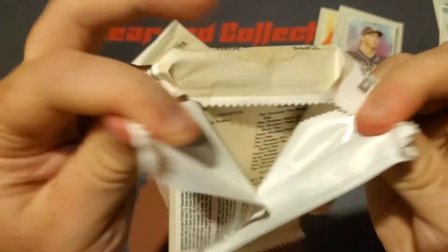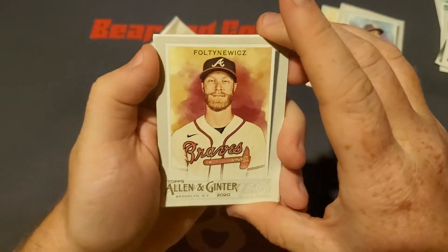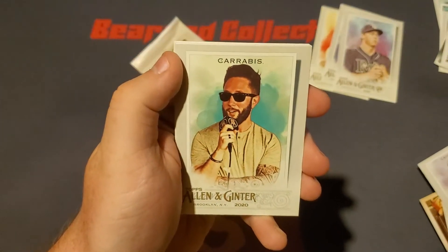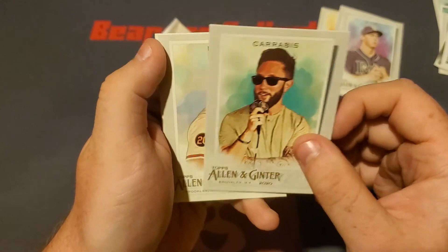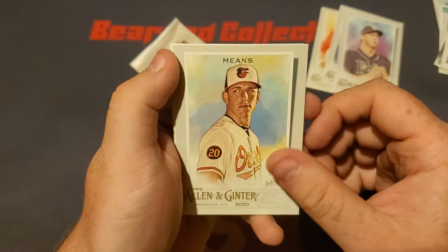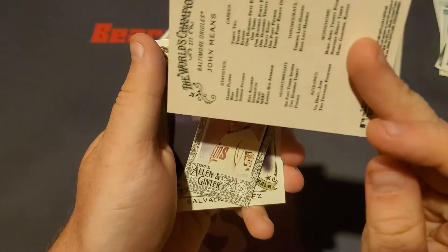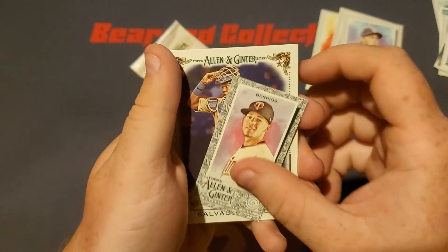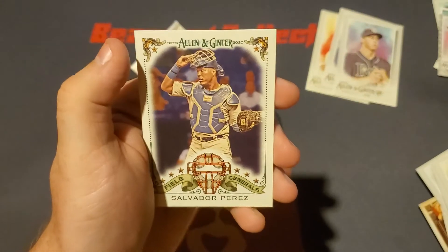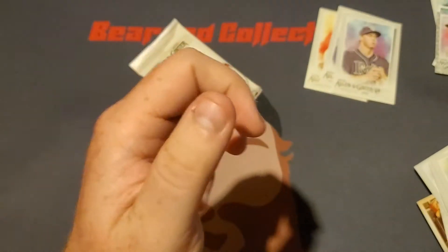So two packs left. We got Joe Torre on the back. Here we go — we got Wojciechowski. Barstool's own Jared Carrabis, very nice — not the autograph one but still pretty cool. We got my boy John Means — Jab's family's favorite guy right there. That's got a nice Berrios with a cool little design on the front. Salvador Perez Field Generals, and there he is, Mr. Joe Torre.